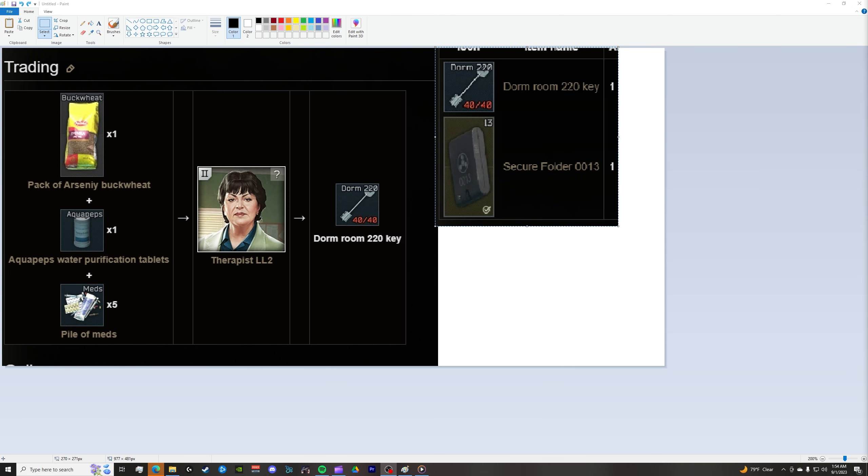Before you start your task, one thing you're going to need is the Dorm 220 key. You can barter this for one buckwheat, one Aqua Peeps, and five medicines from level two Therapist. Or if you have the flea market unlocked already, you can just buy the key. This is the Secure Folder 13 that you'll be pulling out of the train cart, and you have to extract with it and hand it in as soon as you extract to complete the task.